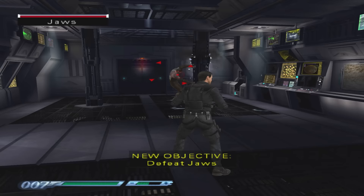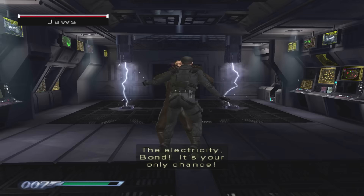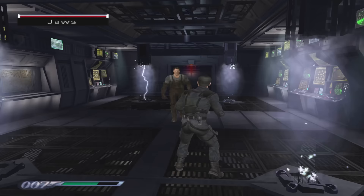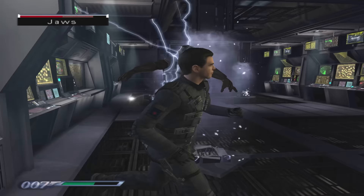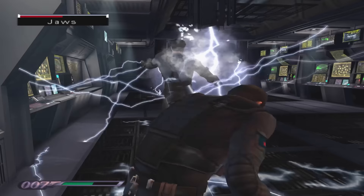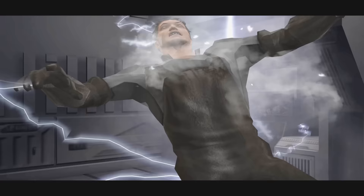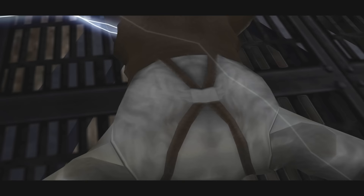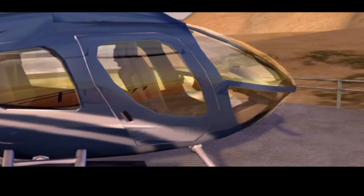Oh my god, who's this giant ugly man? It's Jaws - he's ripping apart the train. He bites you and gives you a hickey. Trying to get him to walk into the electricity doesn't seem to work intentionally, but eventually he walks into it himself - what a dumbass. I walked into it as well though. Jaws is dead.